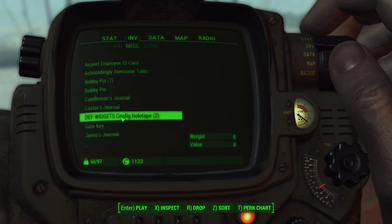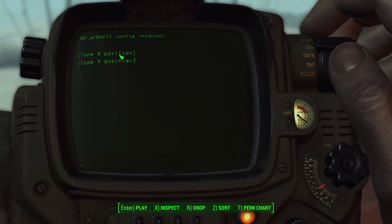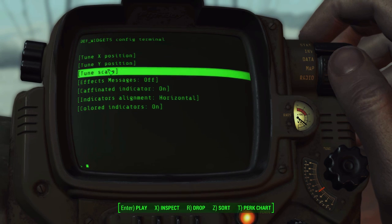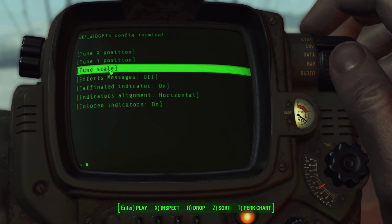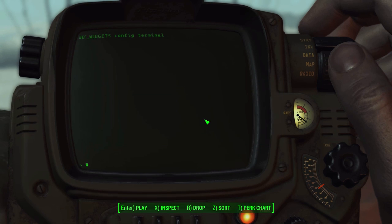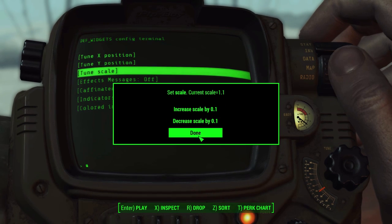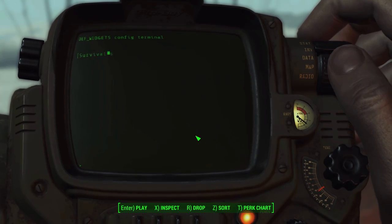All of that is configurable thanks to a holotape that gets added into your inventory called the DEF Widgets Config Holotape. If we click on that we have the Survival Stats Widget, and from inside this you can fine tune exactly how you want it. For instance, the size — I messed with that before starting the episode so you could see it better. The default is set to one, so let me reset it back down.